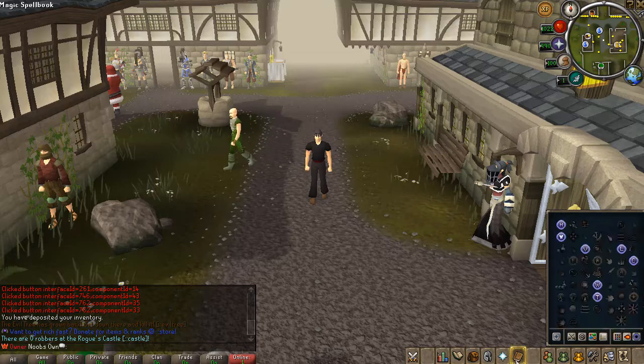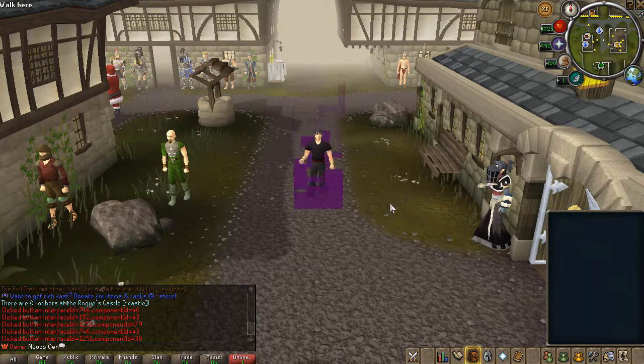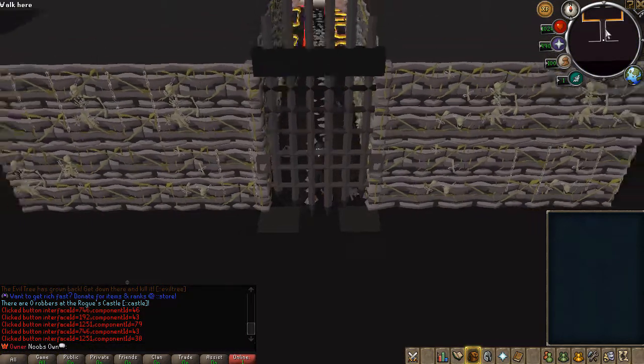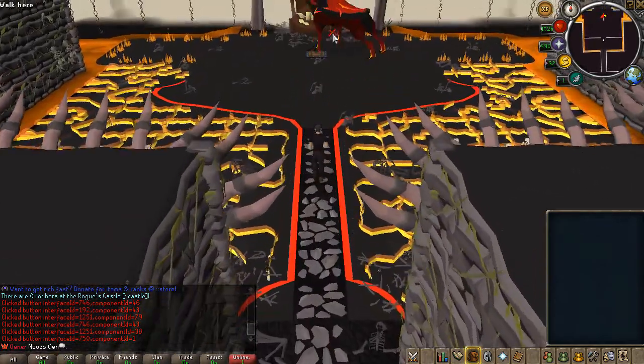Let me show in-game what Cerberus looks like. If you go to the PVM teleport, Cerberus is right down here. As you can see, you have the Pegasian, Eternal, Primordial boots, and then the Hell Puppy. If you actually teleport to the boss itself, you can see the full Cerberus lair with the long hallway. Run towards Cerberus and you'll be able to attack it.